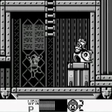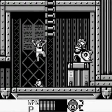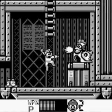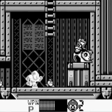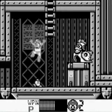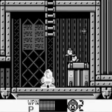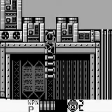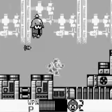Obviously I'm missing something — I don't know how I'm supposed to get up there, unless I get Rush Jet later and I can slide off of him. I can't believe how much these chickens and their eggs bog the game down. The game slows down so much when they're on screen.